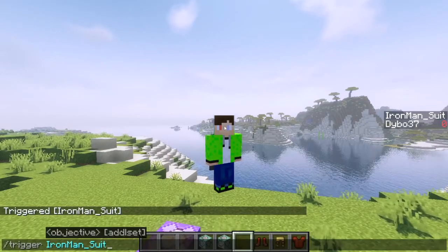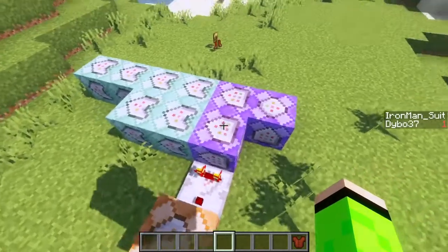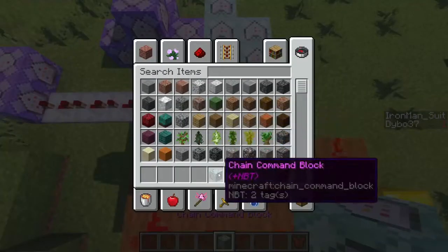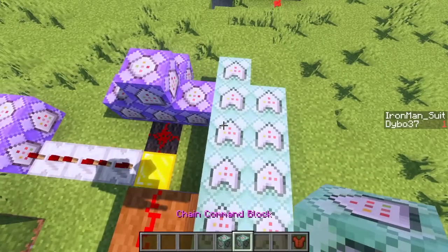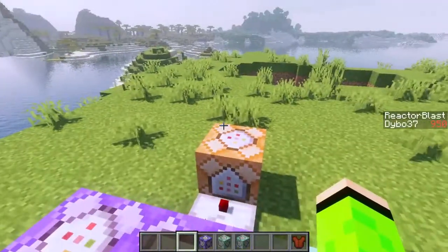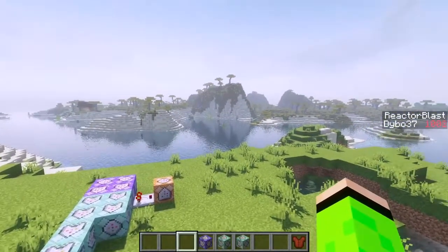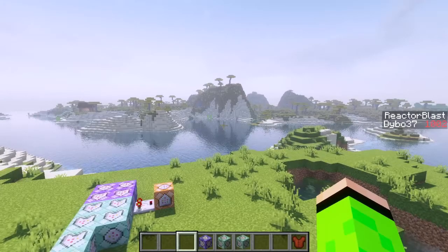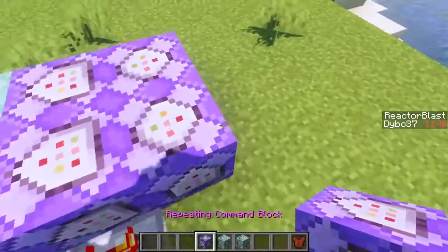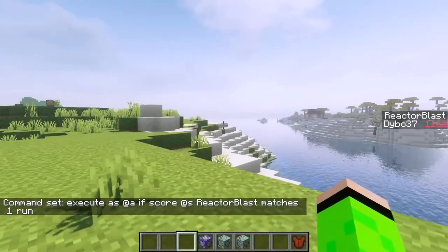I want an arc reactor blast and also light. First I'll do the blast - I'll head over to my repulsor build and copy some command blocks. I ran into trouble because I thought I could make it so that when you sneak and wait three seconds the big arc reactor blast happens, but there are just so many complications. My solution is to use repeaters instead of checking if a scoreboard value is at like 80.